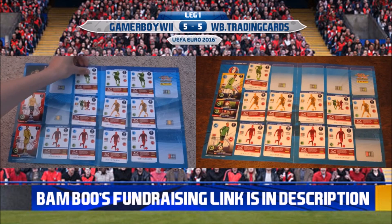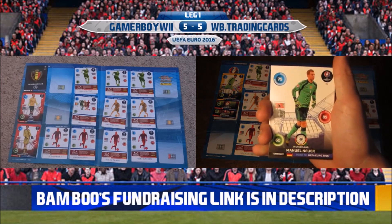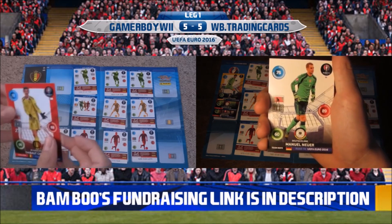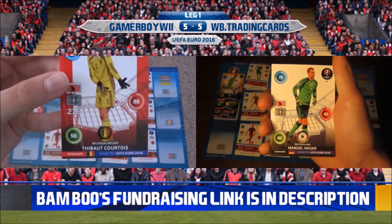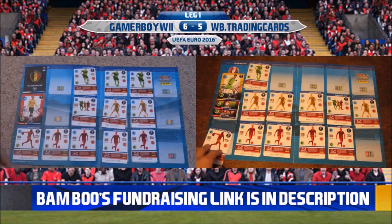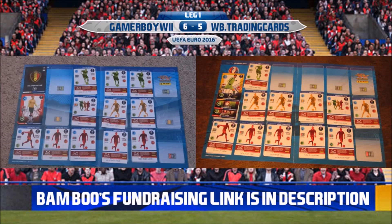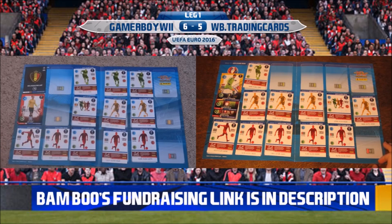It's going to be very tight going into the second leg no matter what. I defend with my goalkeeper; WB attacks with his goalkeeper. My stat is 88 with Courtois — his is 60. So that is it for the first game: 6-5 to GBW! We will now move on to the second game, which will be on WB's channel — there should be a link in the description. Make sure to visit that link to go to the second leg by WB Trading Cards. It's currently 6-5 to GBW. We'll see you there. Enjoy. Bye!